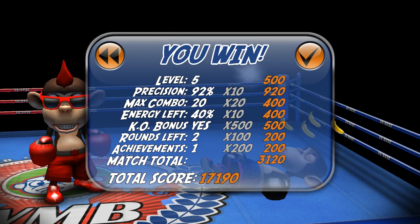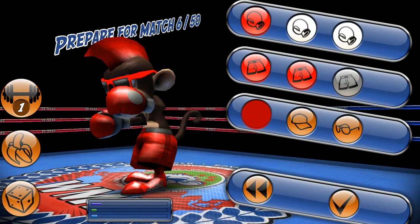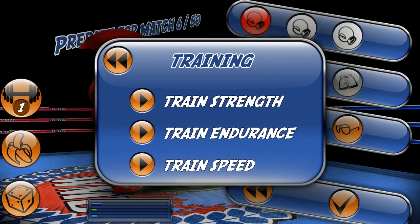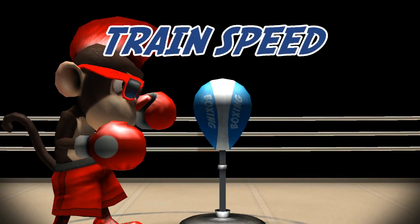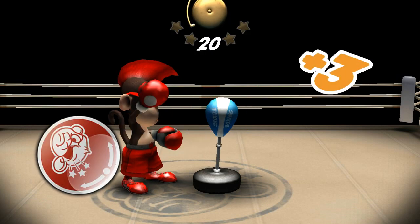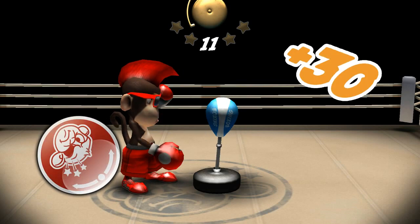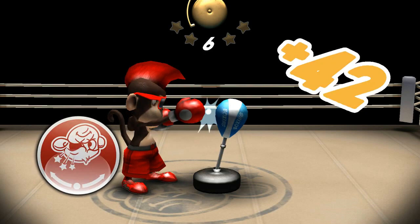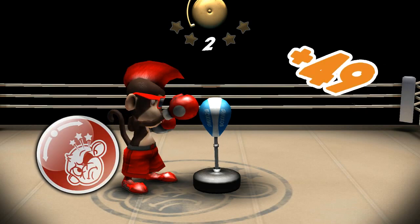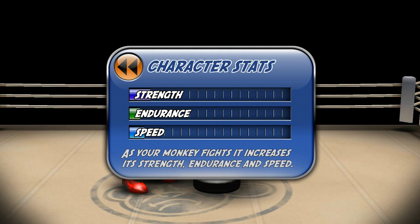Guys, I have to tell you this game is super fun — the real deal Hollyfield! Let's go for training — let's do speed. Deliver the highest number of punches to the boxing bag in the given time to get your speed increased — rotate the wheel to start. You gotta rotate the wheel, that's not easy. Speed increase — not by much, but good enough.